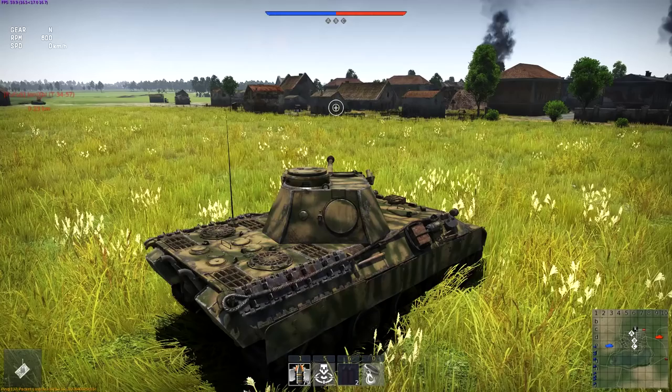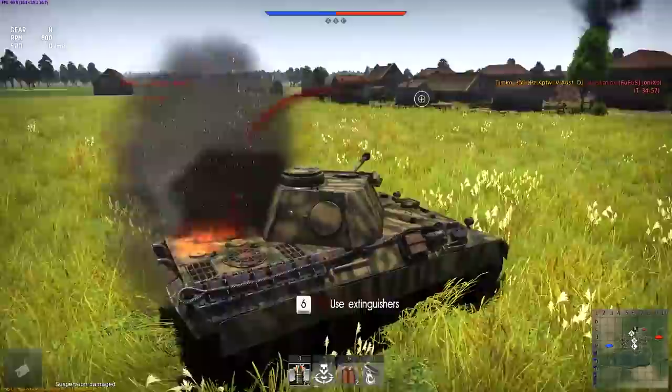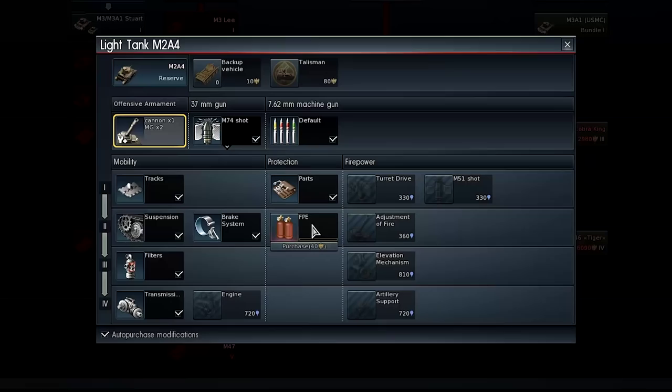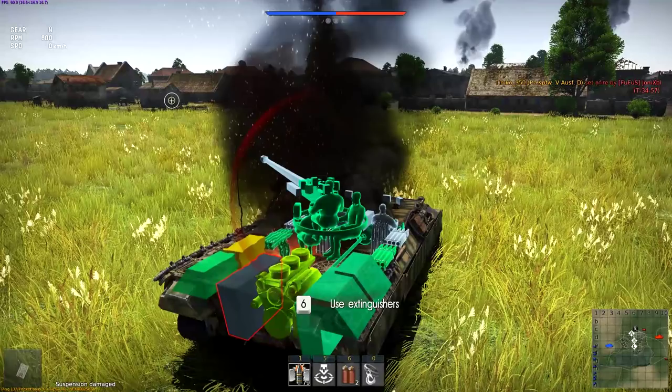Jumping ahead, we recommend getting spare parts and fire extinguisher right off the bat. These let you repair some damage that you will inevitably sustain in combat and put out fires inside your tank. That will come in handy for sure. What you do next, however, is up to you.